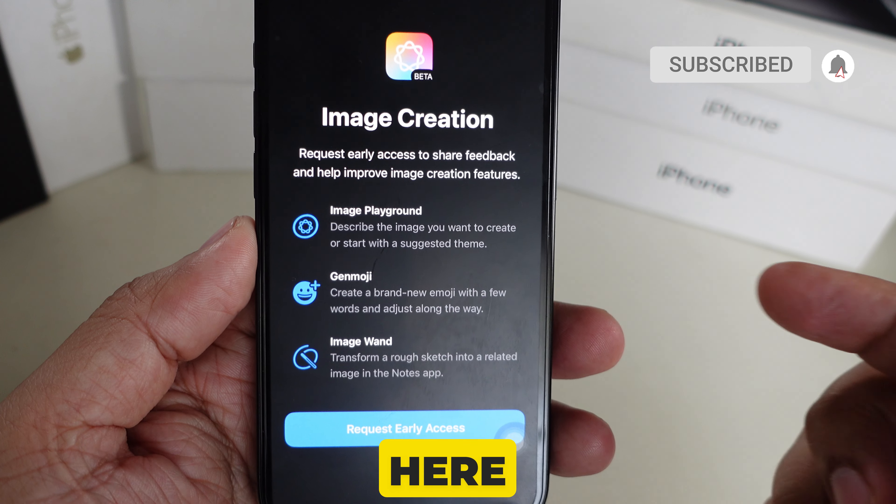Second is image background: describe the image you want to create or start with a suggested theme. Third is Genmoji: create a brand new emoji with a few words and adjust along the way. And Image Wand: transform a rough sketch into a related image.